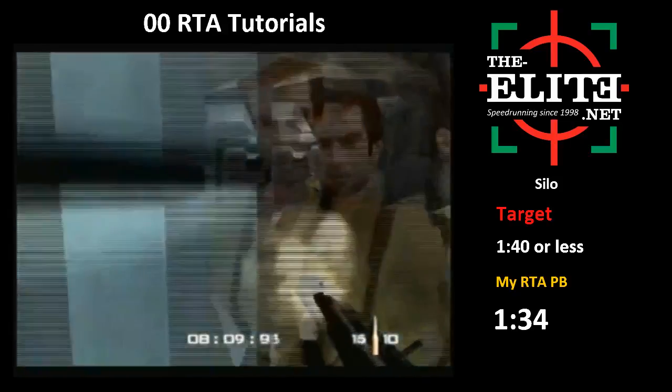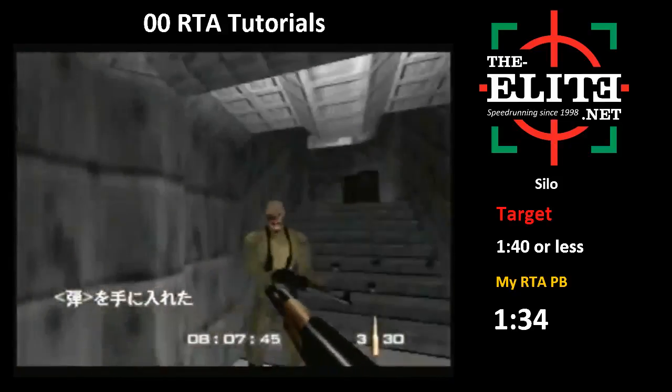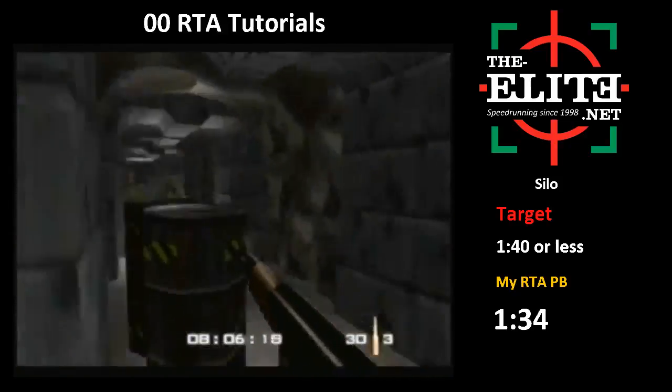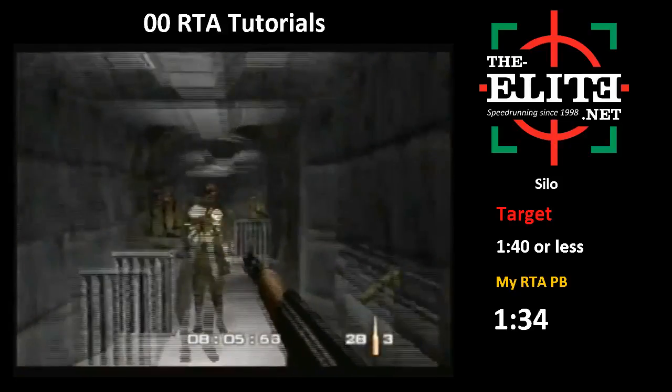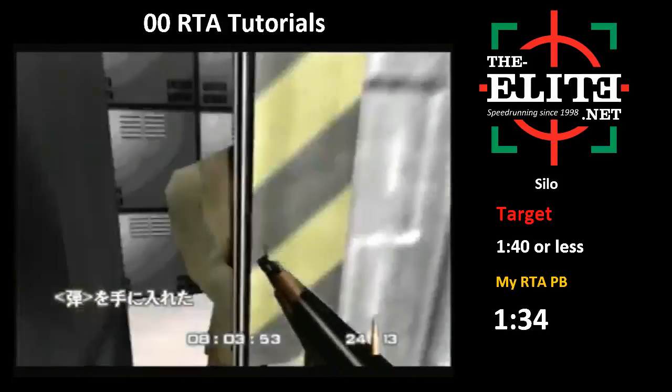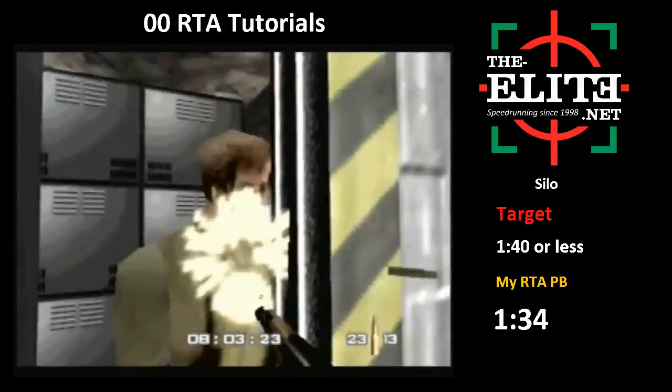Then shoot one burst on this guy. From here, depending on the guards, try to take them all out - they'll be in various positions. You want to kill as many as you can, then stop shooting just as you get to the stairs and reload. I try to kill one or two of these guards while waiting for the door to open. This door will open and you'll want to shoot this guy in the head if possible.